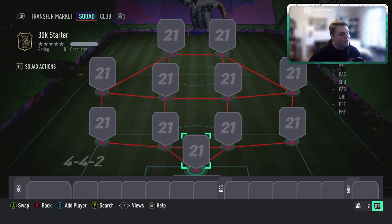Alright folks, what is going on? My name is Fuzzy and welcome back to the channel. I hope you all have a fantastic day. Today we're going to be taking a look, as you can tell by the title and thumbnail, at a 30,000 coin starter squad in FIFA Ultimate Team on FIFA 21. This is the very first squad building video we're going to have, so if you enjoy it please leave a like rating and hit the subscribe button.